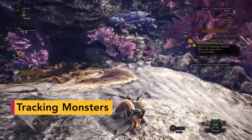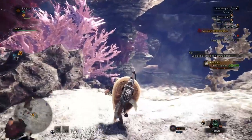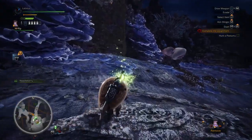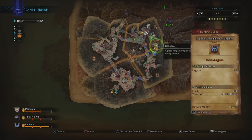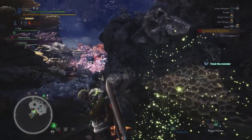Out in the field, monsters leave traces — tracks, mucus, and even shed scales. Examining these traces builds up a better understanding of the monster. Your scout flies will then blaze a green trail towards it, allowing you to keep track. It'll also be marked on your map. Select the monster you want to follow on the map, and the scout flies will do the rest.